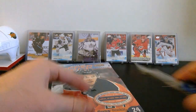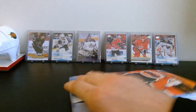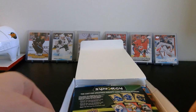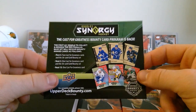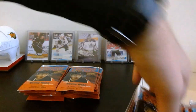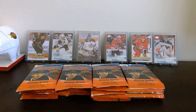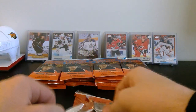As usual, six Young Guns in a box with 24 packs. Love Series One and Series Two - it's just fun to rip a bunch of packs. Hopefully we do get our actual six Young Guns because I've seen some videos of people getting like three in a box. There's the promo for the 2021 Synergy - probably won't be opening that. I really like the design of the packs this year, I think it looks cool. Let's get right into it, 2021 Series One - come on Lafreniere!